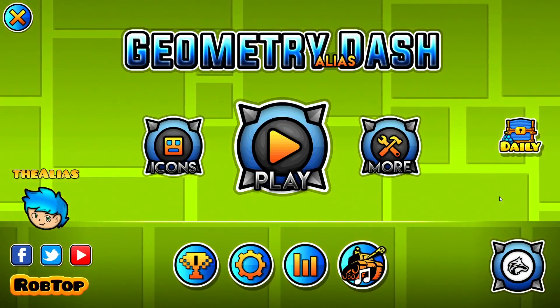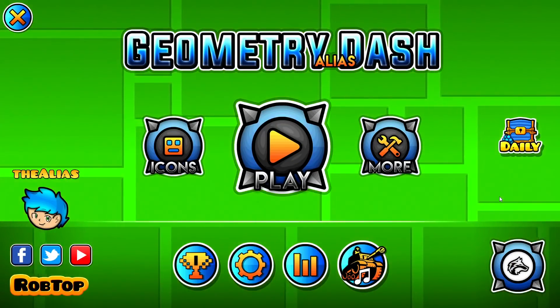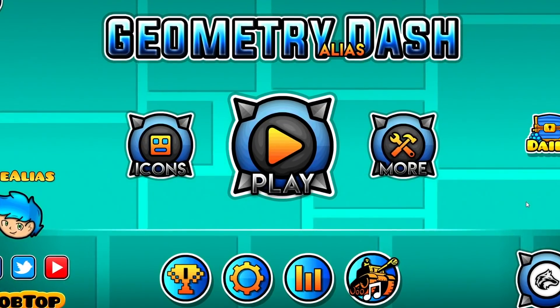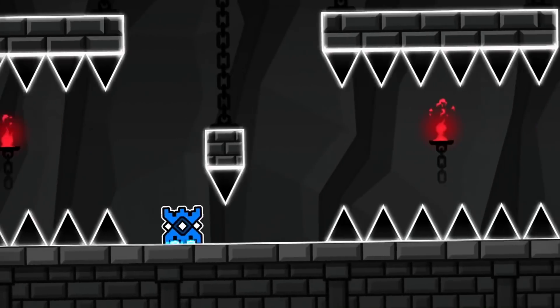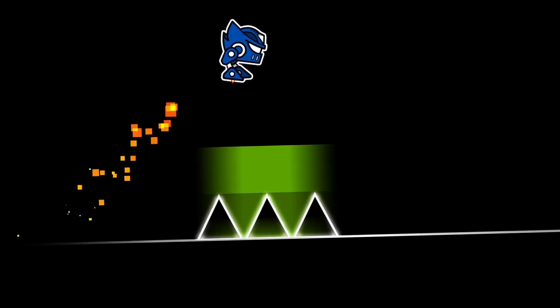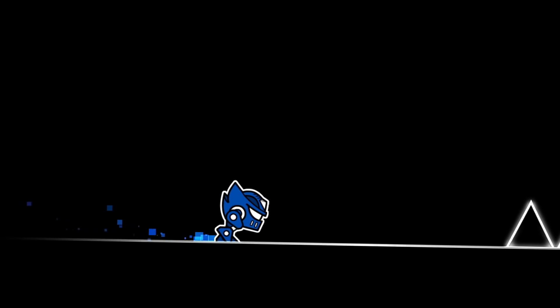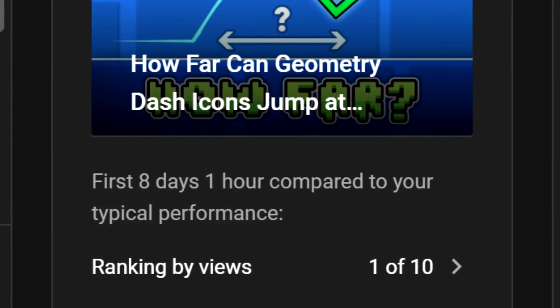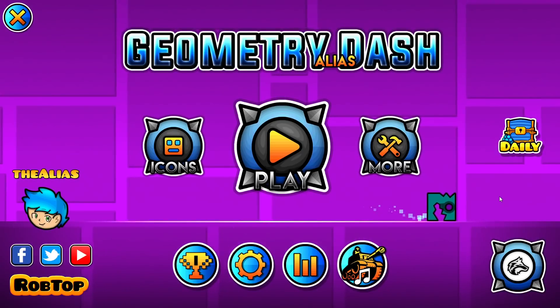Hello once again everybody, Alias here and welcome back to the second part of the speed test experiment. A quick recap on what the speed test experiment actually is: I take a Geometry Dash icon that's able to jump, and then I try and figure out how many big spikes and how many spaces it can jump across at different speeds. The first video did insanely well, so sooner than I thought I'm back with the second part.